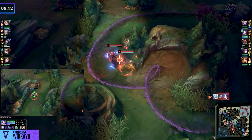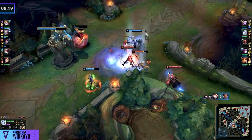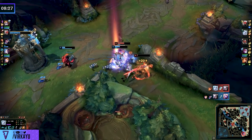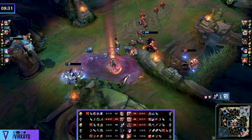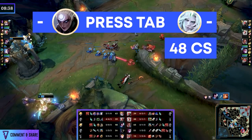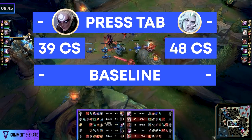We see the enemy bot lane use their priority to move up toward us. Leona understands this and follows — very nice. Viego uses this to trap the Jinx and make sure she goes back to base so she cannot be involved and won't get free resets. We rotate to the fight where Blitzcrank is and try out a 3v3. Obviously at some point mechanical power and PvP prowess will make a big difference. Diana should press tab and see that Viego has 48 CS; Viego should press tab and see that Diana has 39 CS. That is now our baseline.